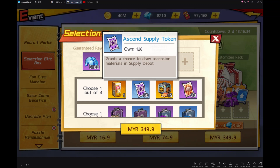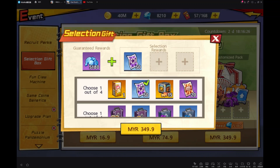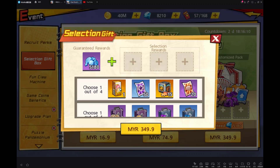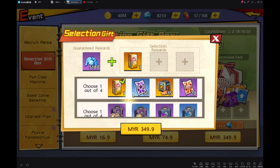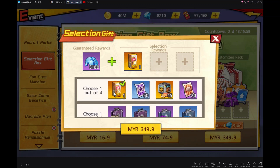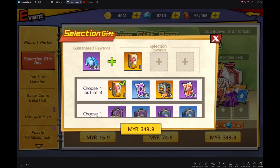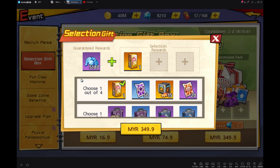You guys can get this, but the essence supply token is also quite attractive. And this SSR — between these 3, for me I will choose this because the orange buff gear with attack plus extra damage is really, really difficult to get. If you guys buy this, choose the orange buff gear. When Mosquito Girl comes out, it will be very useful. And this can also give for Garou, but for me, if you want to buy it, just keep it for the Mosquito Girl — then it will be very useful.